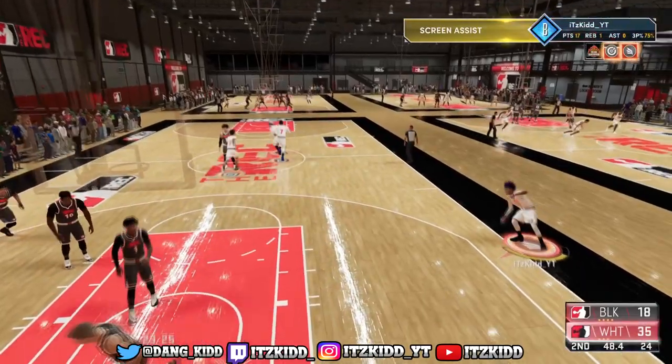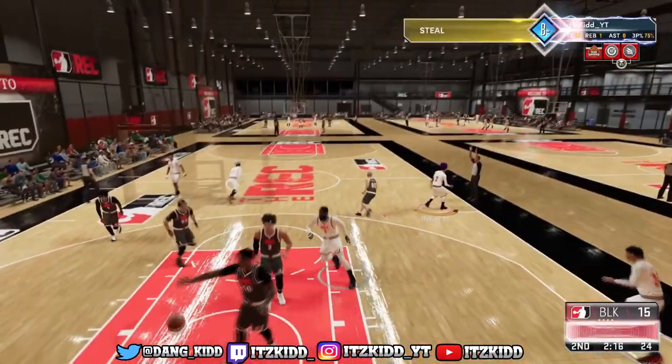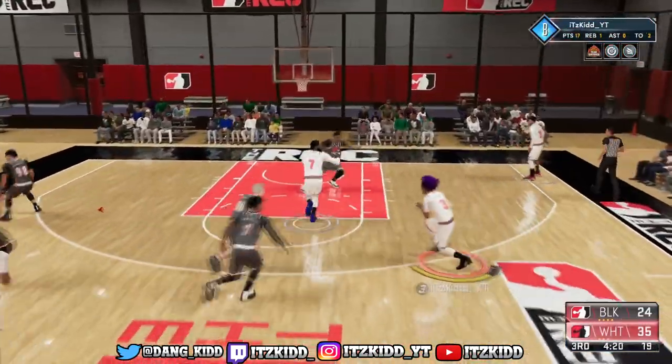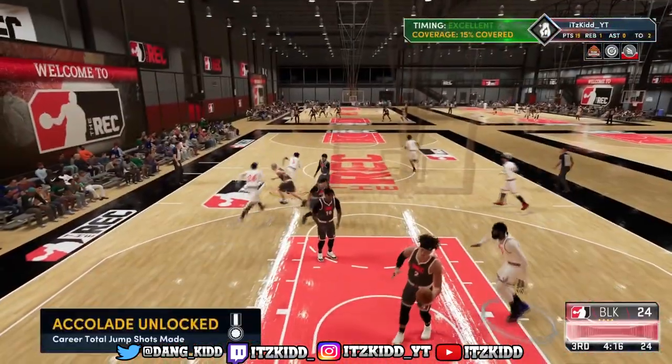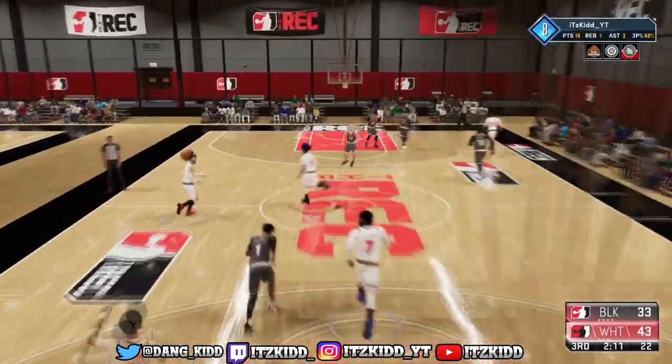If you are a lockdown defender and you get anywhere from 20 to 30 defensive badges, you might want to go ahead and put on that Hot Stopper badge, because it'll help you get your lockdown takeover a lot faster every time you get a stop. I swear that lockdown takeover moves a little slower — maybe it's just me — but I know that badge will most definitely help you out.